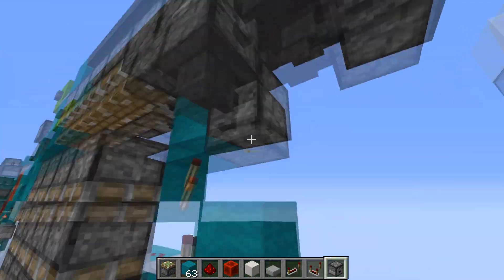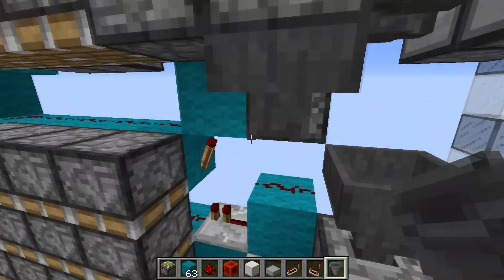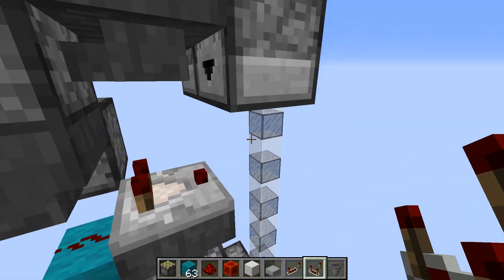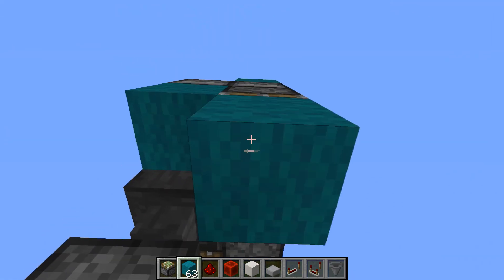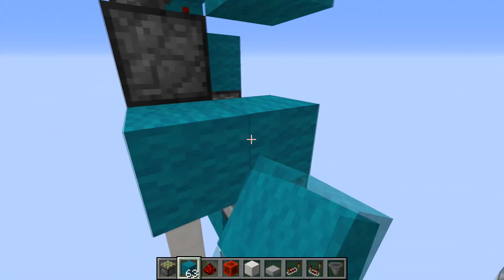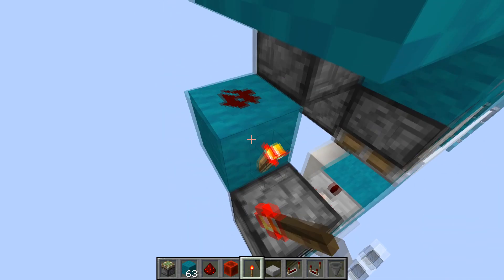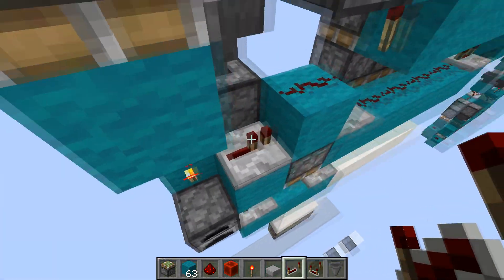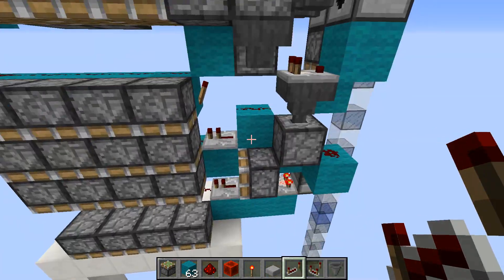This is actually on a hopper dropper here. A comparator facing out will go into this block here, which will power this piston, extending it and activating this burnout here, which will send two pulses into this repeater here and fully retract the quad.